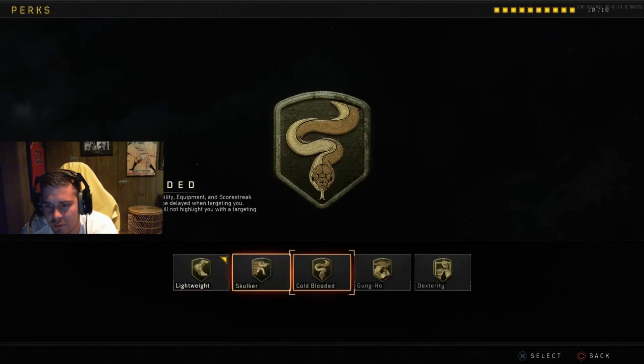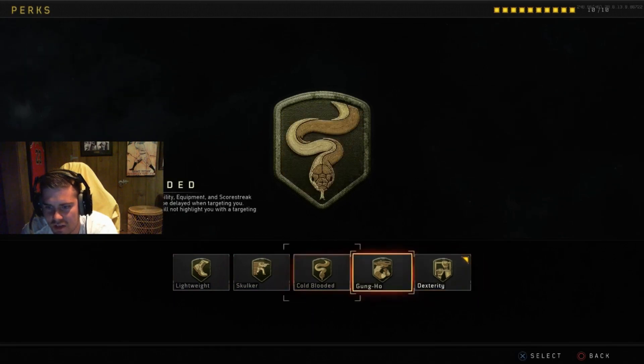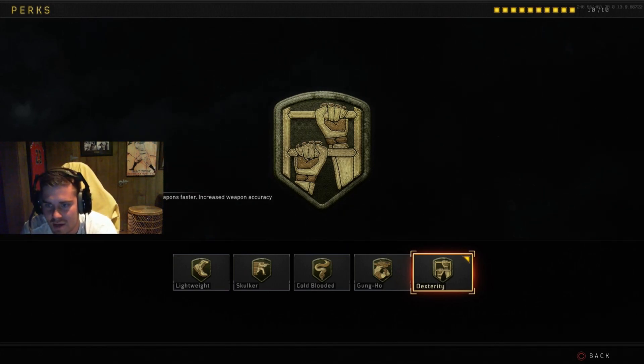If you want to reroll your teammates' care packages, they'll all start asking you to reroll their stuff and it gets annoying, so don't tell them you have it. Perk 2 — I don't know why I have lightweight on; I like dexterity the best. I'm not huge on any of these, but dexterity gives you faster slide movement, you mantle stuff faster, and bring up your weapon faster. That's probably my favorite — if you're aggressive with the slide, especially with the extra speed, people can't hit you. You jump out of your slide and there's a lot you can do.